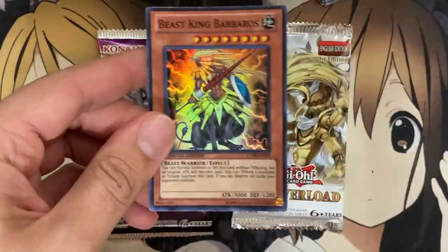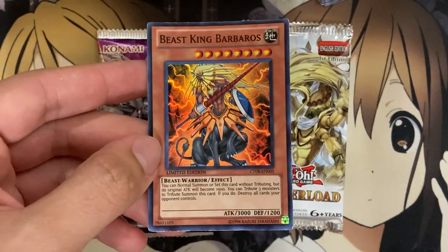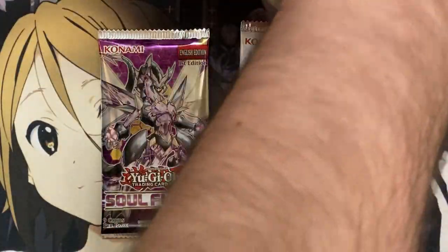Seeing a lot of Maximum Crisis and Dark Illusion. This is Ash Blossom — I'm going to scream — but nope, I really doubt it would be. It is a Beast King Barbaros, though. I'm a real big fan of Barbaros, especially when you can use them in the video games. So that's always a cool pull there.